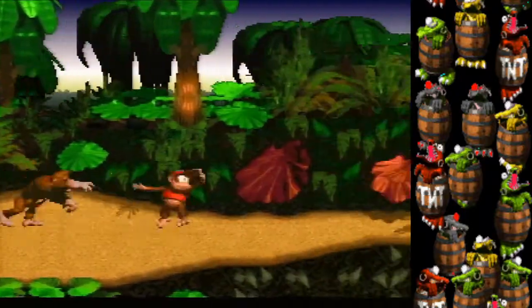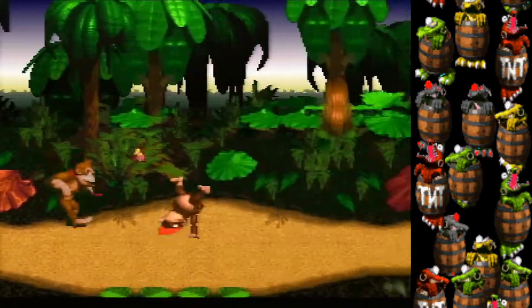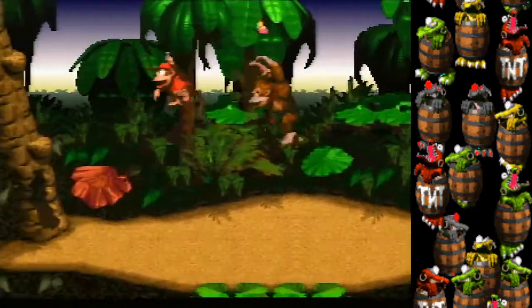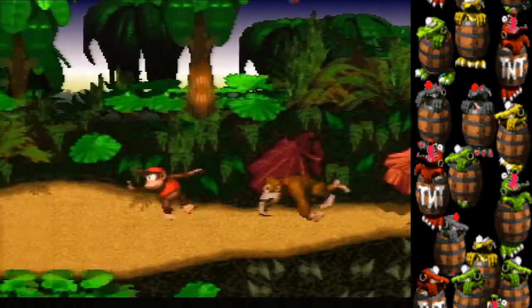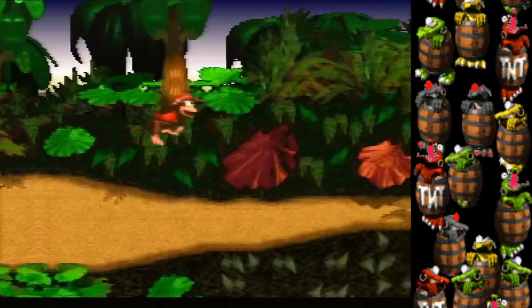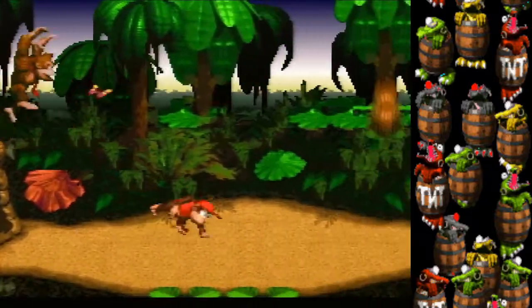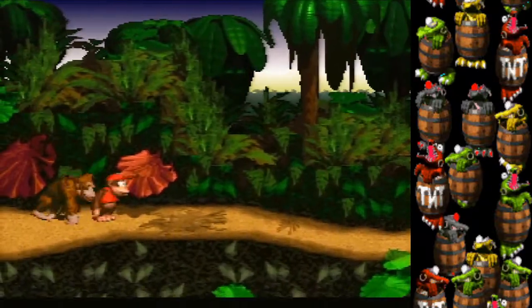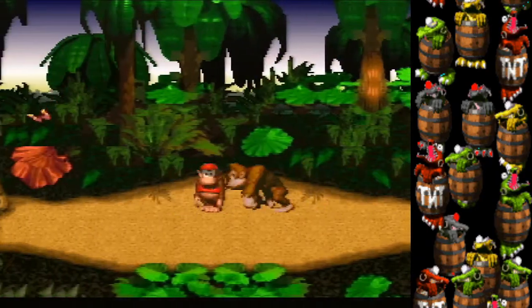If you notice, pressing Y causes your roll to come to a stop at the end. You want to jump just before you get stopped, and then you can chain rolls without getting stopped. It's a good idea to practice this motion of rolling, jumping, rolling, jumping — it's the bread and butter of this game, in fact of this trilogy on the SNES.